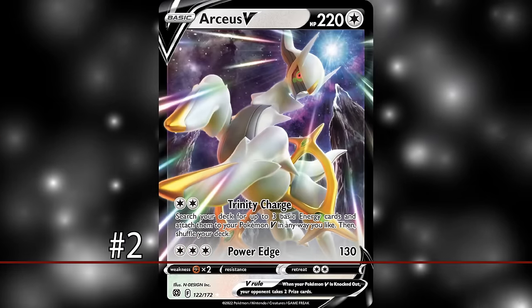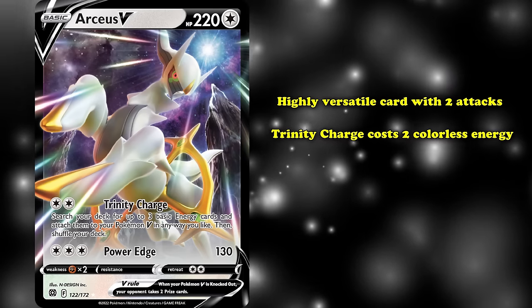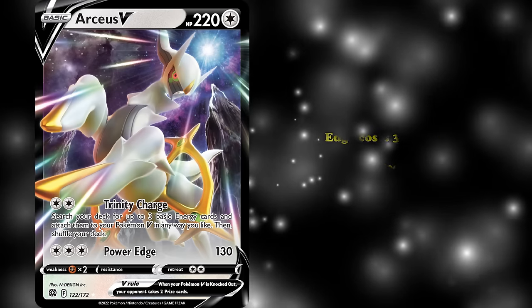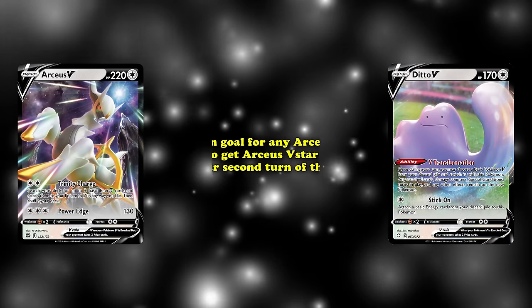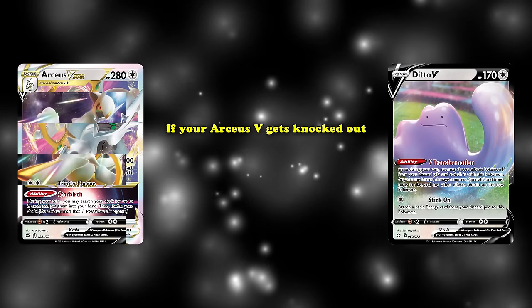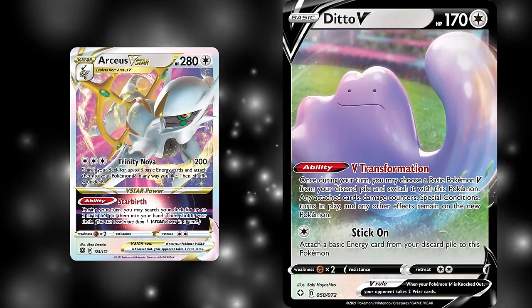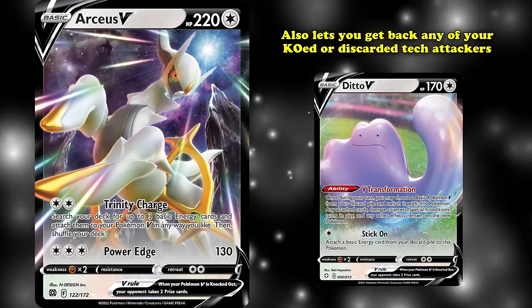At number 2 we have Arceus V. Arceus is a highly versatile card with two attacks: Trinity Charge for two colorless energy lets you search your deck for three energy and attach them to your Benched Pokémon in any way you like, and Power Edge for three colorless does 130 damage. It also evolves into the powerful Arceus V-Star. The main goal for any Arceus V-Star deck is to get Arceus V-Star into play on your second turn. Having a Ditto V means that if your Arceus V gets knocked out, you can use V Transformation and evolve your now-Arceus V into a V-Star as long as Ditto V has been in play for one turn — essentially allowing you to play more than four copies of Arceus V in your deck, while also letting you get back any tech attackers that might have been knocked out or discarded.